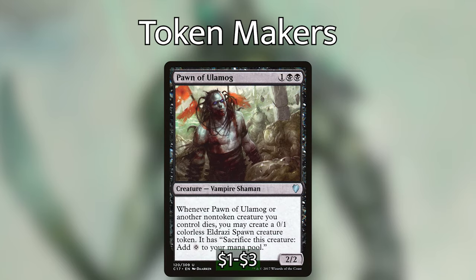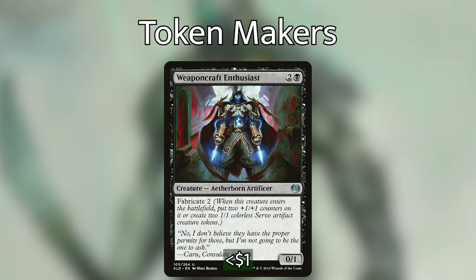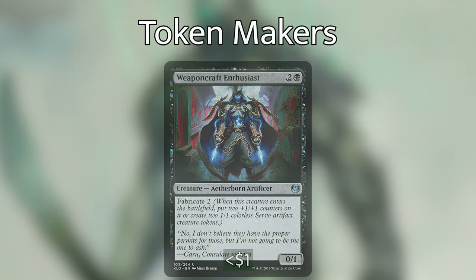Pawn of Ulamog costs one black black for a two/two: when it or another non-token creature you control is put into a graveyard from the battlefield, you may put a 0/1 colorless Eldrazi Spawn creature token onto the battlefield — it can be sacrificed to add one colorless mana. Weaponcraft Enthusiast costs two black for a zero/one with fabricate two — you can put two +1/+1 counters on it or make two 1/1 colorless Servo tokens. For three mana, three creatures to sacrifice to Kel's and keep the draw engine going.